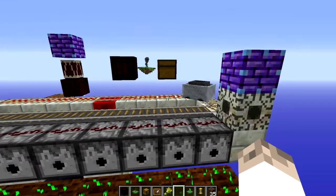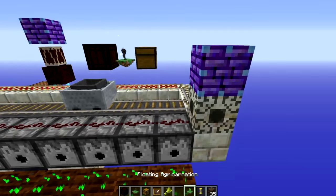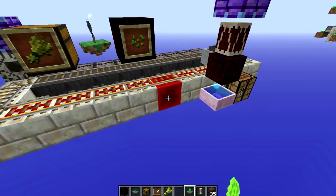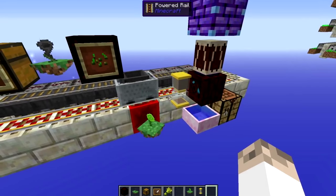If you have a look in these dispensers, you'll see that each time the hopper minecart comes around it gives one seed, so they're going to be distributed to each of the dispensers evenly. Then go ahead and place some agricarnations around the farm. I recommend at least one agricarnation to speed things up, and if you do use one you'll need a hovering hourglass with 35 minutes — so that'll be 35 soul sand in there.